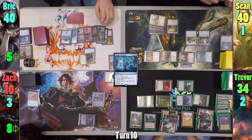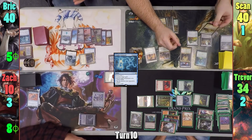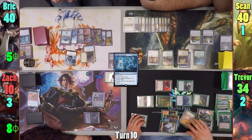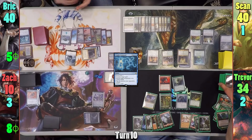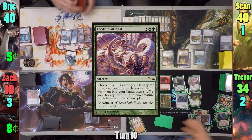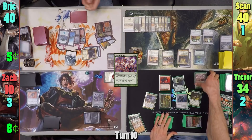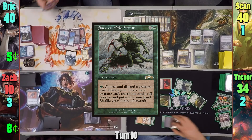Sean scrys with the Bestiary, bottoms it, and draws a card for turn. He plays a Plains and passes. At end of turn, Trevor cracks his Myriad Landscape to find two Forests. Trevor draws and reveals Combustible Gearhulk off the top. He pays nine to cast Tooth and Nail Entwined, but Bree is ready with Cryptic Command from her graveyard — she counters it and taps all creatures. Trevor then casts Survival of the Fittest, while Sean takes a phone call for the store.